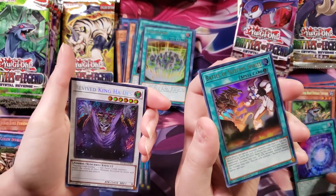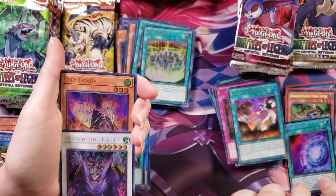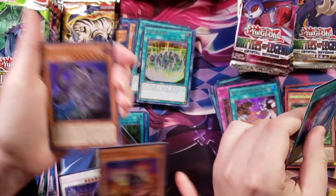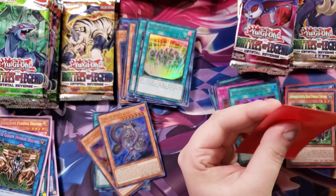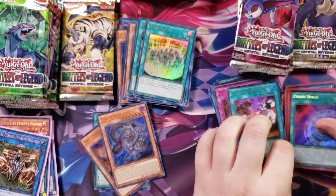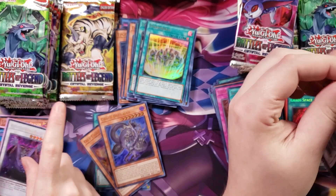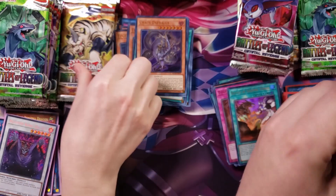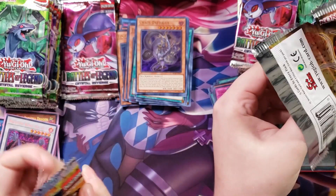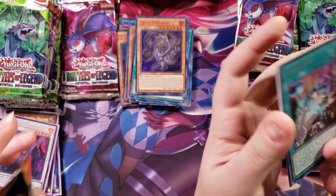That card seems to be easy to pull — the G-Golems seem to be pretty easy to get. We've got Mortronic Impact Return — that's pretty cool. Pebble Dog. Chaos Face. Revived King Hades. Cool thing about Revived King Hades — do you know that if you put Ha and Des together, it spells Hades? They could have just left it, but they wanted you to figure it out.